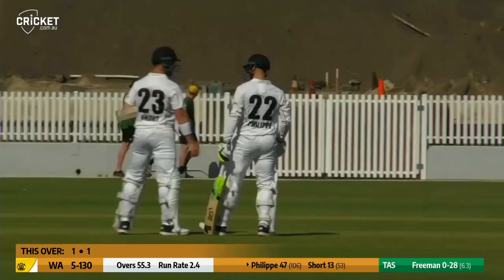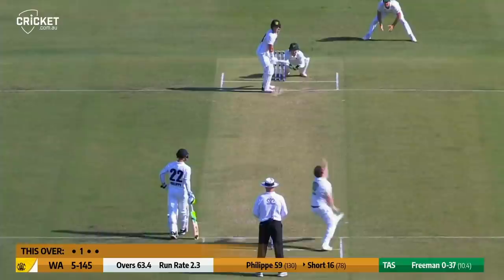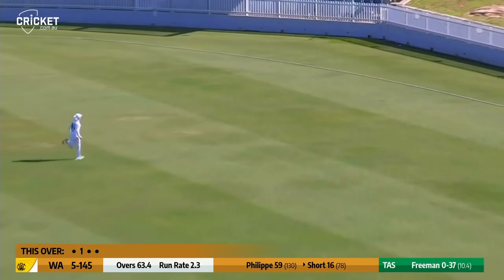Phillippe on strike, he waits for Webster, who bowls to him now, and he's driving through the covers — Josh Phillippe finds himself a boundary. Near 15 minutes after the tea break, and that won't bring a wicket either. Short outside the off stump, and chopped away by Short for four.